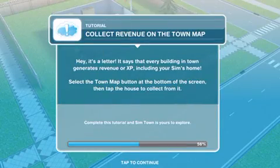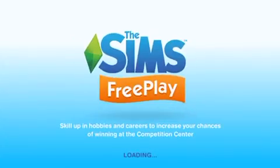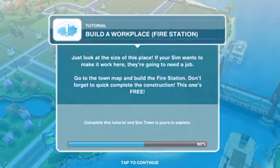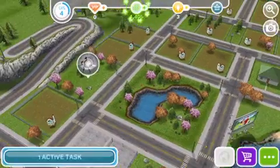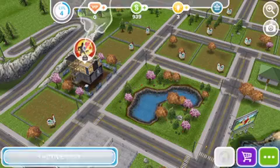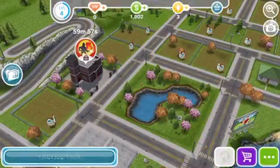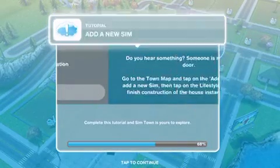Hey, it's a letter! It says that every building in town generates revenue or XP, including your Sim's home. If your Sim wants to make it work here, they're going to need a job. Go to the town map and move to the fire station — sure, you can be a firefighter. Get the job. Good job at getting the job.